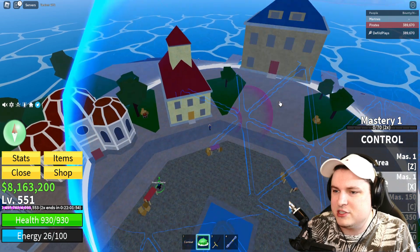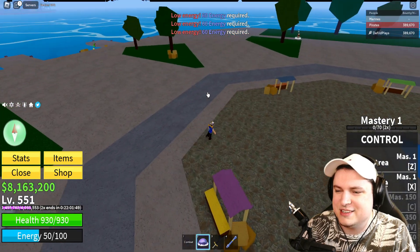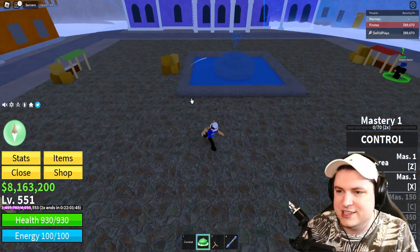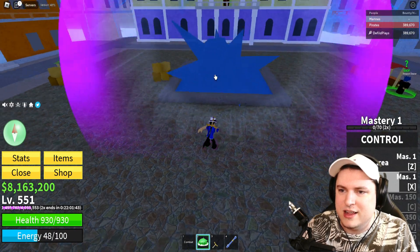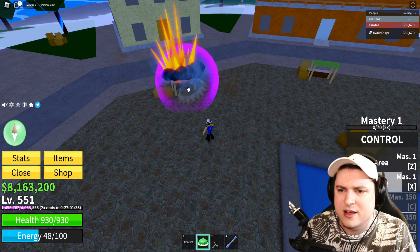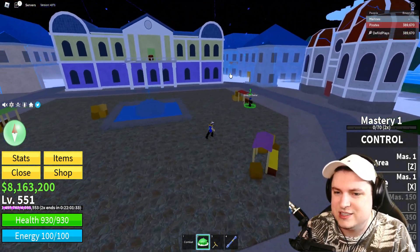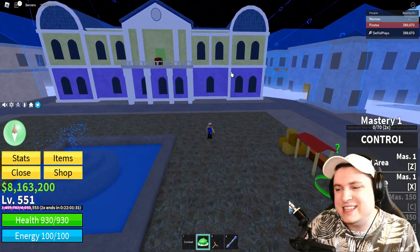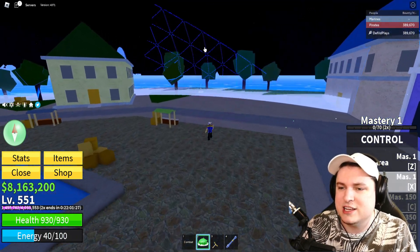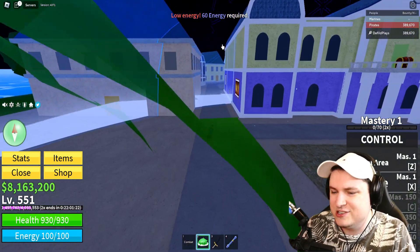You need the Control Area active to grab this stuff, but we can get rid of all these houses — they're in the way, just send them flying. Can I pick up the fountain? No, but I can get some water. I noticed the rock becomes smaller if you pick up a small item, which is interesting. This devil fruit is absolutely crazy — I could do this for ages, just picking up houses and trolling noobs with a flying house.